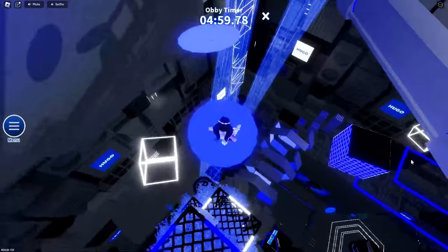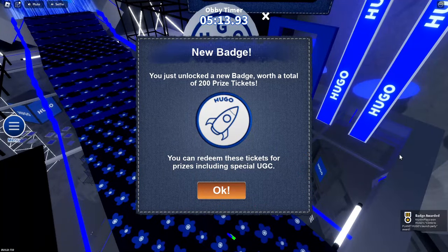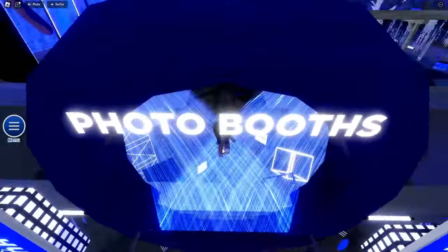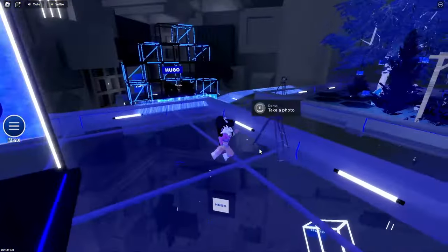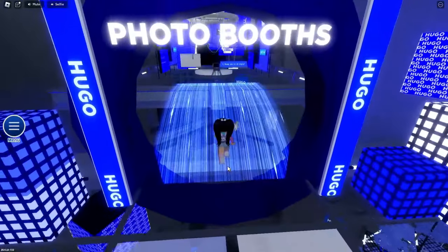We're almost to the top. Once you get to the end, make sure to click End Obby to get those points. We've just collected 200 more prize tickets. Now we can go over to the photo booth. Once you take a picture, you'll get 200 points.